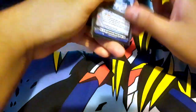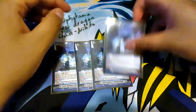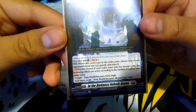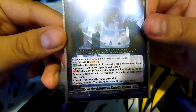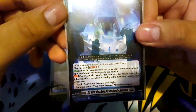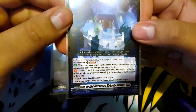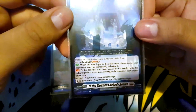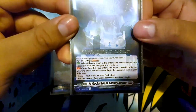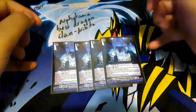Moving on to the order cards — I run 4 In the Darkness Nobody Knows. You play this card with a soulblast one. Its auto is: when this card is put into the order zone, choose one of your opponent's front or rear cards and retire it. The order zone effect: if your order zone has world cards, the following effects are active according to the number of world cards — one card makes the world Dark Knight, two cards makes it Abyssal Dark Knight. I like it. It's okay.